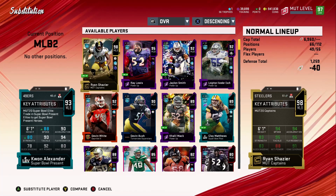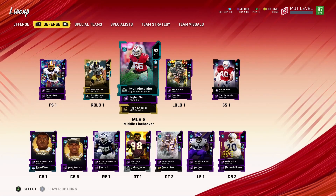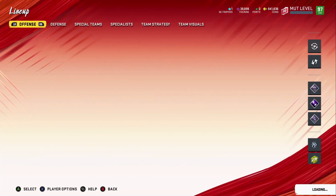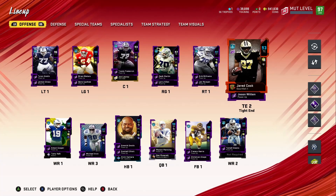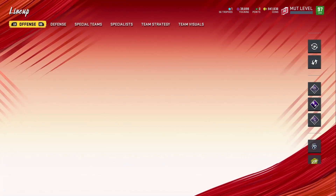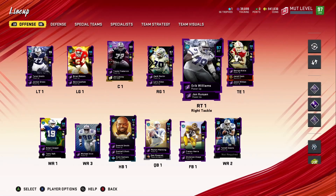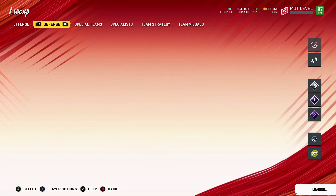He already has 90 speed so he's going to be really fast. The problem is you can't even put a Sprinter ability or anything on him — you'd have to power him up more. They don't even have the slot for it. So basically he's a power-up now and you're able to add him to a power-up. It would have been cool if you could actually add Sprinter to him in your lineup.